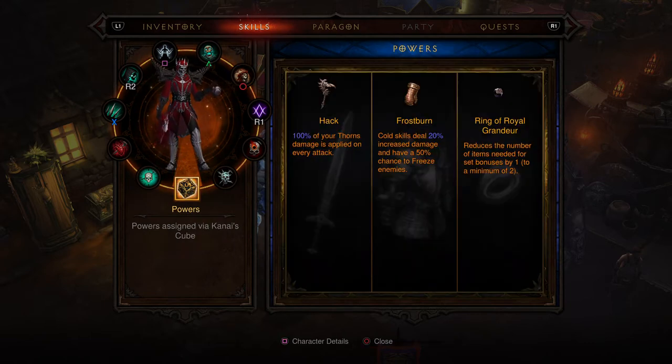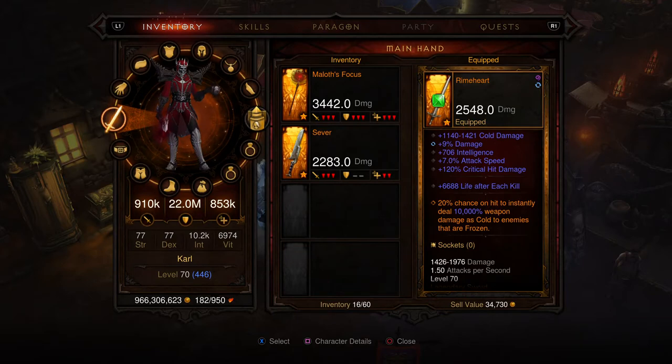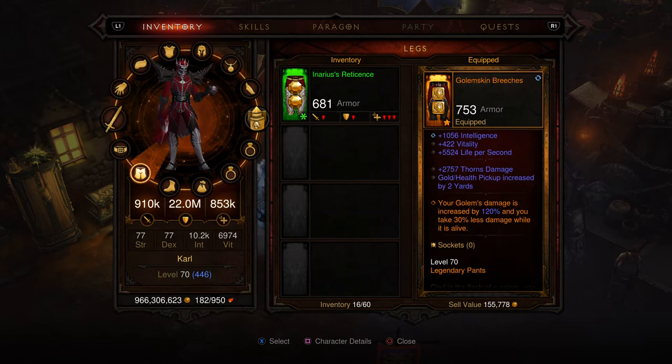For powers I have Hack, which gives me a hundred percent thorns for damage on every attack. Also Frost Burn — cold skills apply 20% increased damage and have a 50% chance to freeze, which is pretty important when you consider my weapon. It has a chance to do 10,000 percent weapon damage against enemies that are frozen, so they're always frozen.